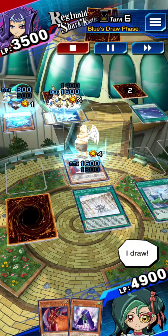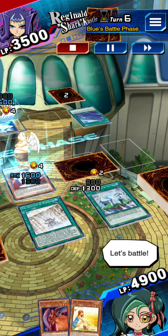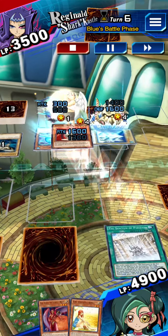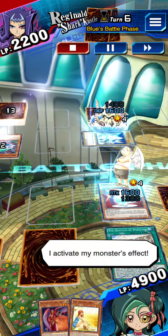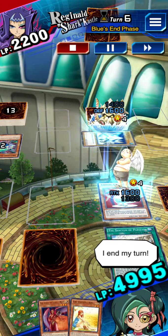It's my turn. I draw. I'm setting a monster. Let's battle. Go! I attack with my monster. That's the best you got? I activate my monster's effect. I end my turn.